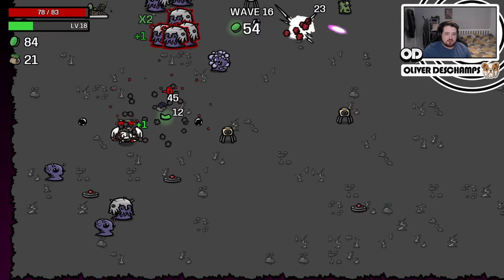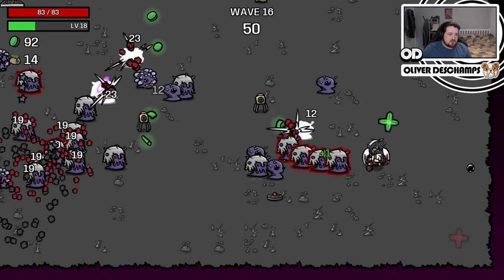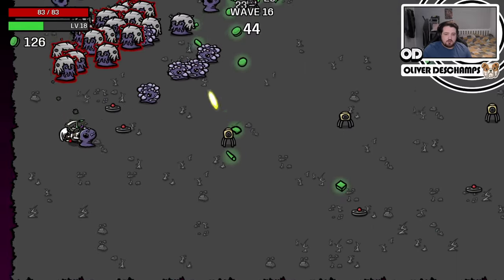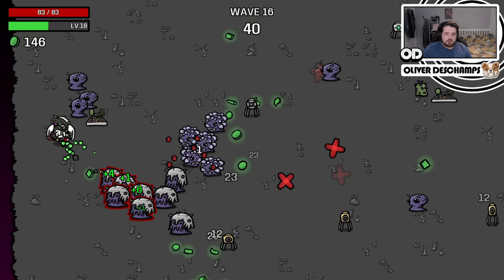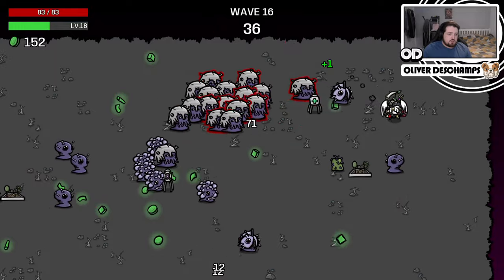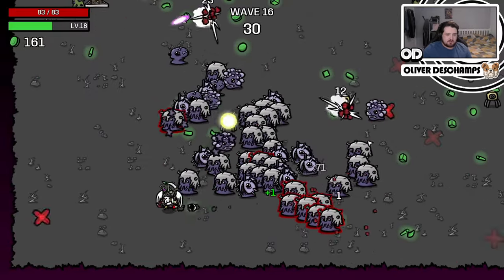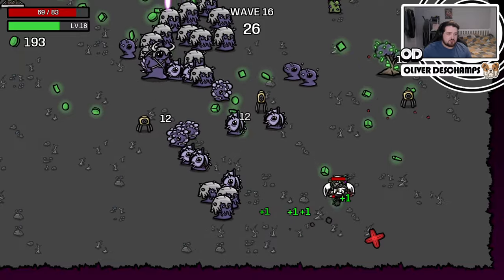Now we've got the highlighted enemies — the elites. So as long as we can kind of stay near them. Another turret spawning — beautiful. Give me those trees. Let's just run through this group of elites quickly, try and thin them out a little bit. Come over to these mines, you fools! Yes — taste explosions! And then we run through. Perfect — all of the elites gone. This guy's generated another turret on that side of the board.